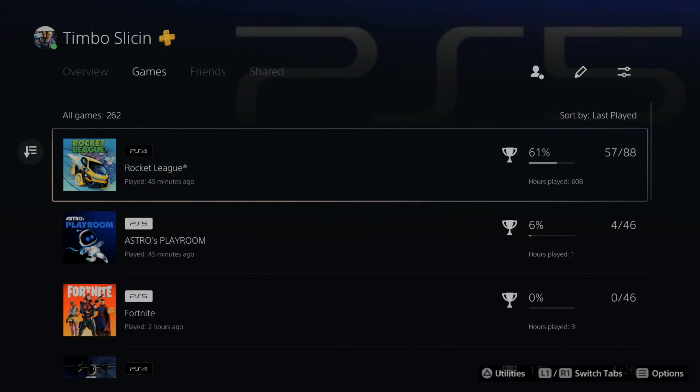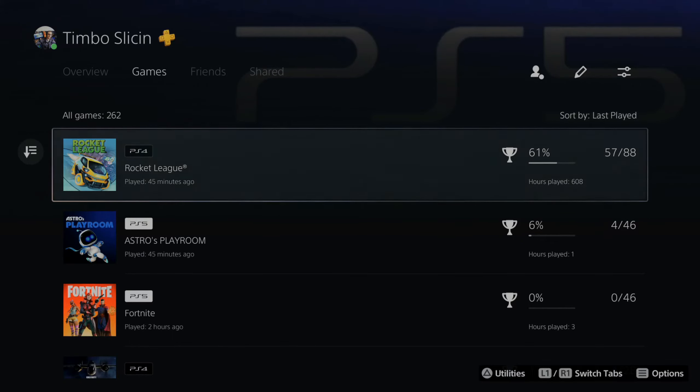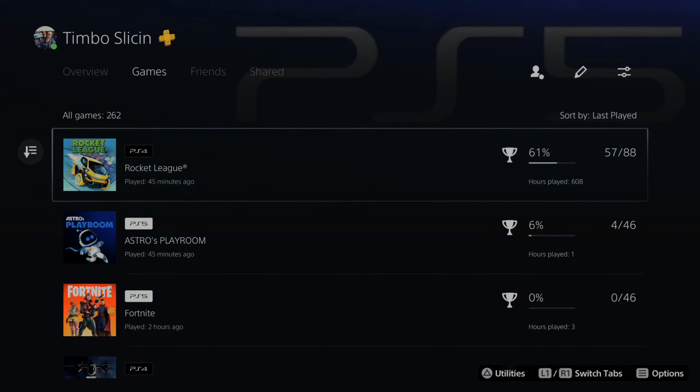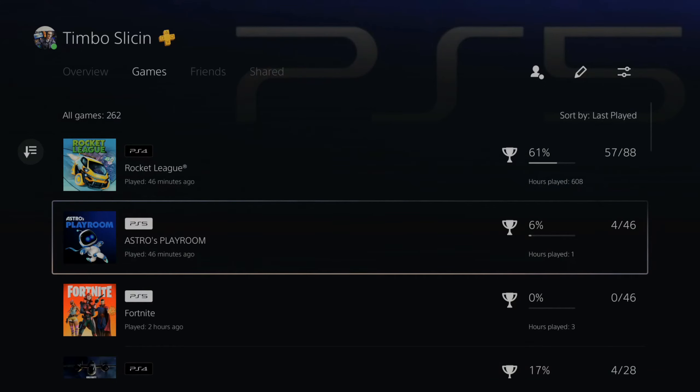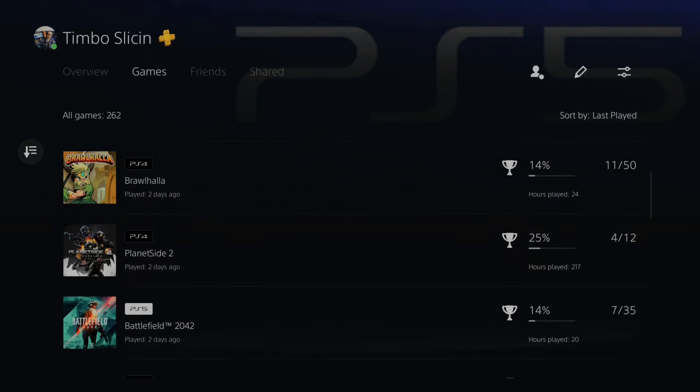Now we can see all the games we play. Under the name of each game we can see the total amount of hours. I played this 45 minutes ago and I played 608 hours of Rocket League. Here's Astro Playroom and I played this for about one hour. I can scroll through this list and view all the games.